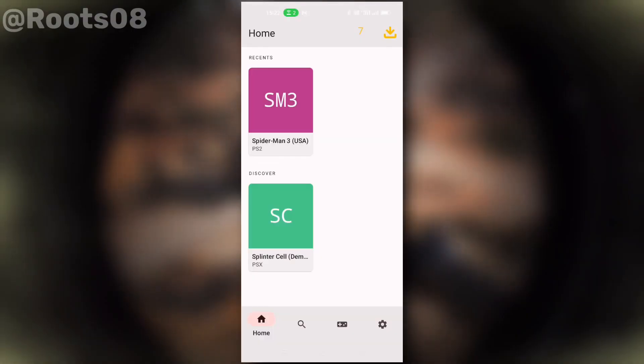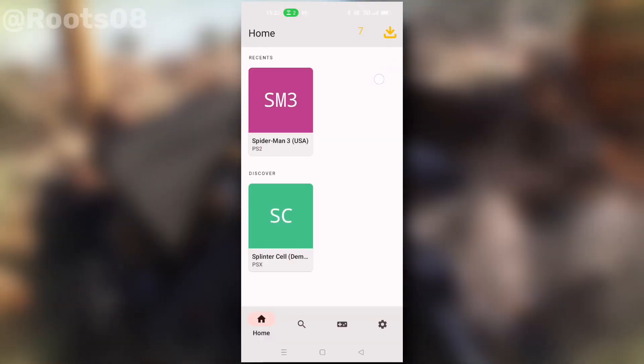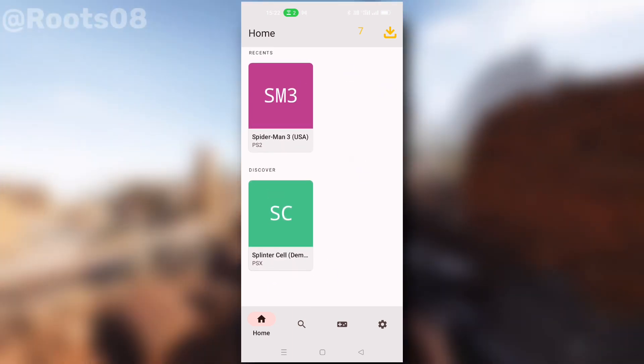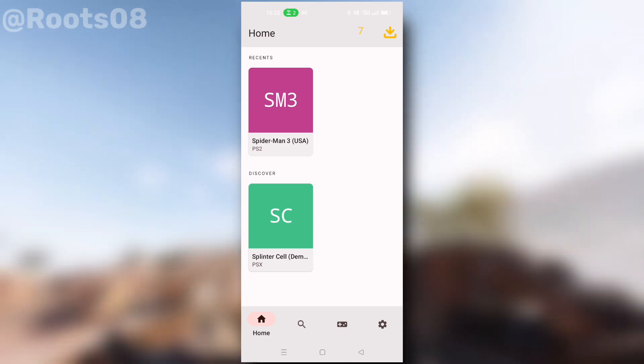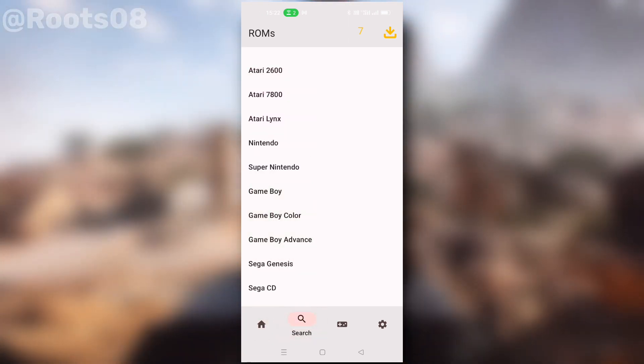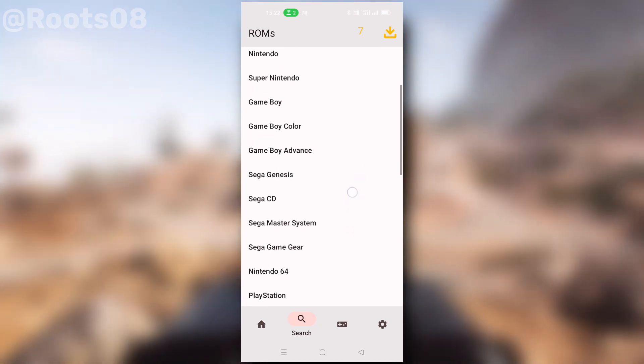After clicking OK, we see the yellow-colored interface of this emulator. This is the home page. In the search tab there is a built-in store to download ROMs for any type of game across different platforms like Nintendo, PS1, PS2, Wii, and many more.